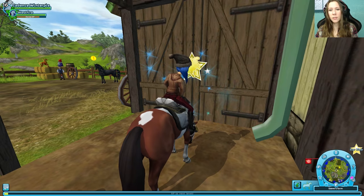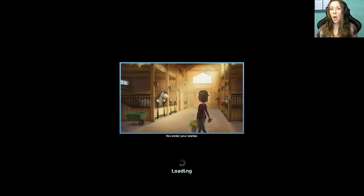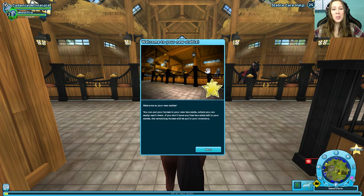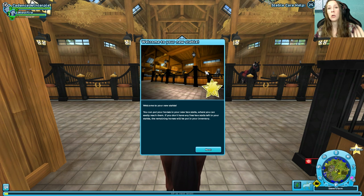Let's go inside. A new loading screen for our new stables. Welcome to your new stable! You can put your horses in your new box stalls, where you can easily reach them. If you don't have any free box stalls left in your stable, the remaining horses will be put into your inventory, otherwise known as your paddock, otherwise known as your pasture.